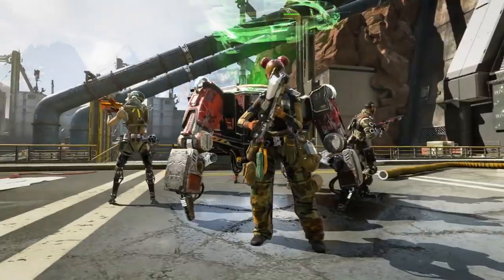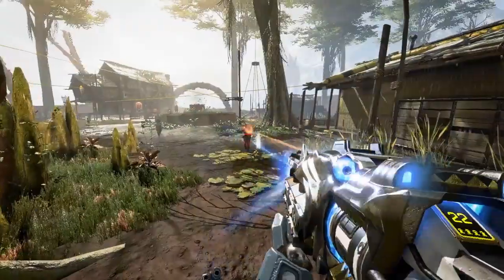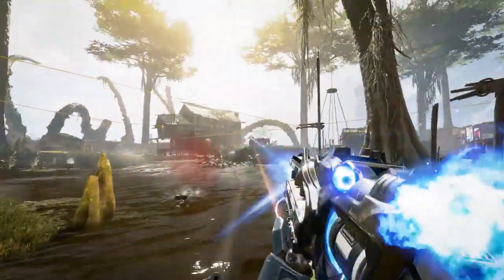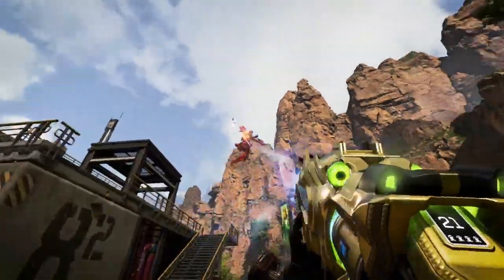At level 100, you'll unlock the Legendary Silver Storm Havoc Skin that breathes smoke and fire as your kill count rises. Go even higher to unlock the Golden Idol Havoc Skin and really bring the heat.